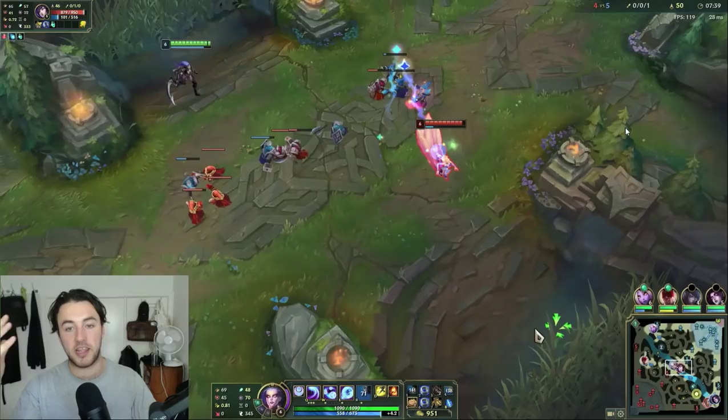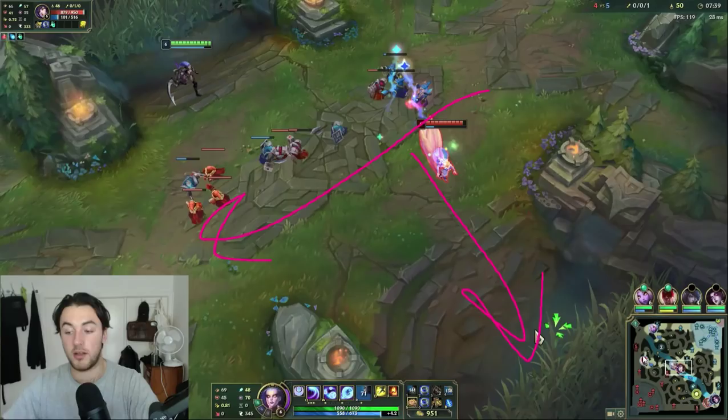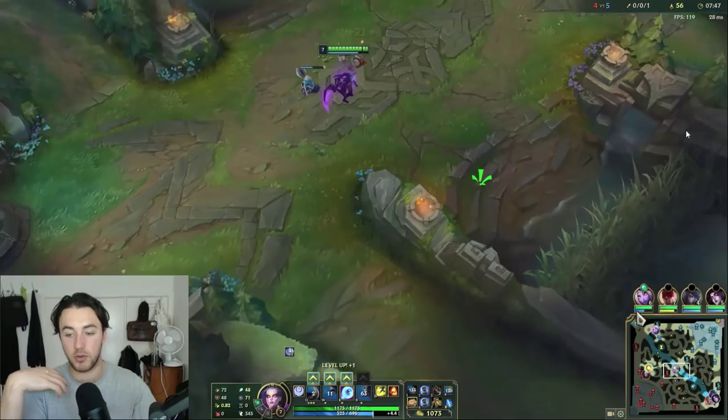Diana isn't a champion like Fizz where you can roam as freely, but generally you want to be doing one of two things: either pushing and trying to exert pressure on the map through deep vision, playing with your jungler, and setting up dives on side lanes — or holding the wave in a nice pocket on your side and setting up ganks. This depends on the game state, the side lanes, the aggressiveness of your jungler, and the kill threat you actually have on the enemy mid laner. Lee Sin is constantly invading, so the right thing is to constantly back him up in the jungle.